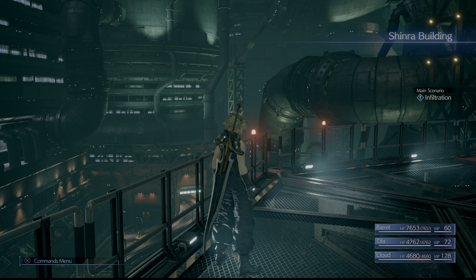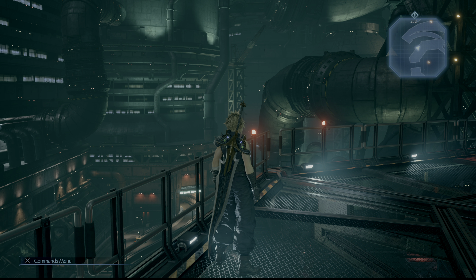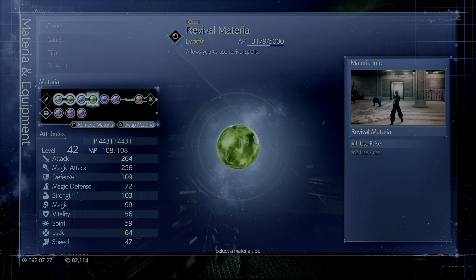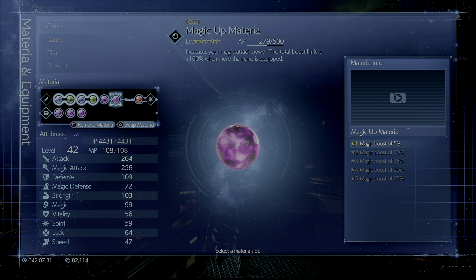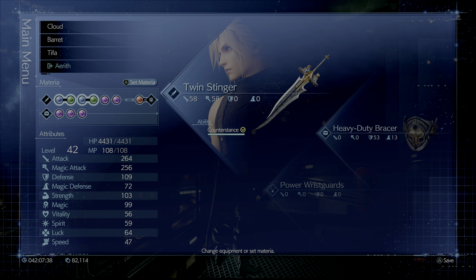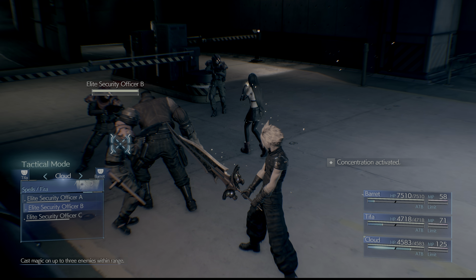With that shopping list out of the way, we then need to go to Chapter 16, The Belly of the Beast, and we are going to grind in the Shinra Tower parking garage. With Cloud, we want to equip the Magnify materia and link it with Fire. Then you want to use AP Up if you need to grind, say, the Revive materia — that's the biggest one you've got to grind. You also want to equip First Strike, MP Up, and Magic Up. This will increase the performance of all your fire spells, and that is what we're going to primarily use.